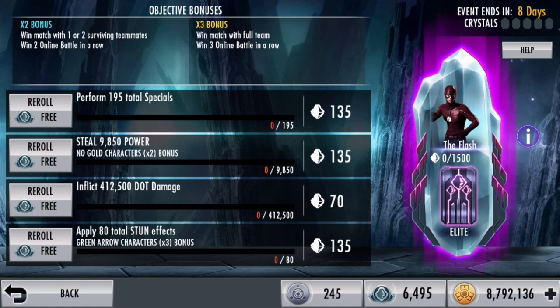Let's look at this — steal 9,000 power. A lot of people don't know what it means when the objective says 'steal 9,000 power.' So here are characters you can use for power steal: first is Yellow Lantern Hal Jordan — his passive lets you power steal. Next is Batman Who Laughs — his specific tarot card has a power steal chance. Next is Metal Shazam or New 52 Shazam — just focus on getting his dark powers.